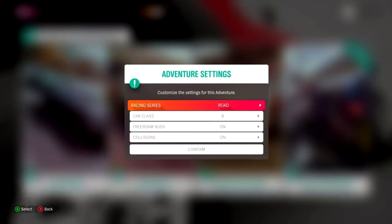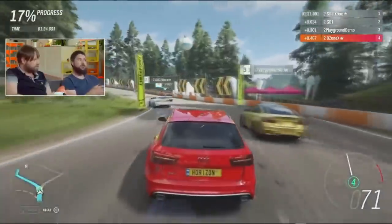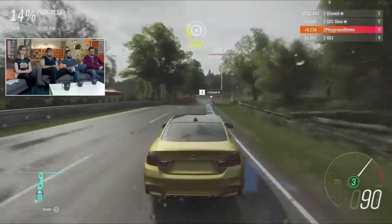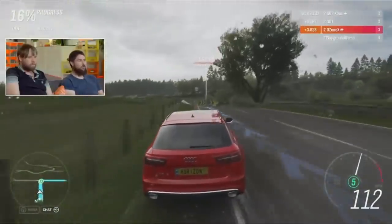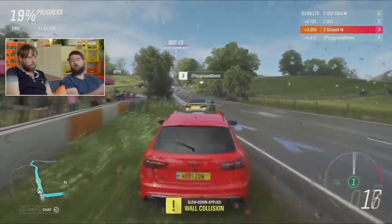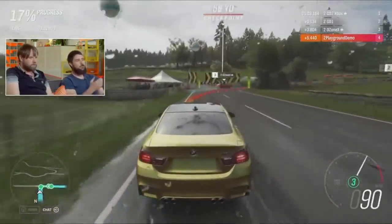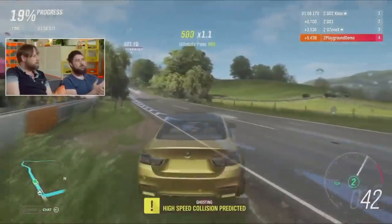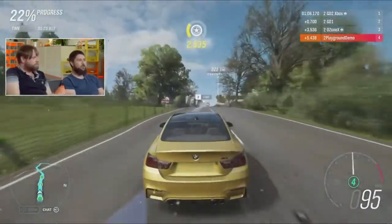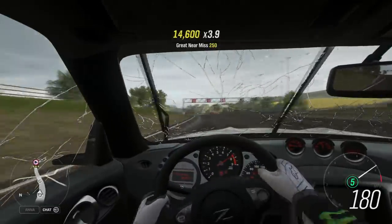Another new feature is the wall riding fix — wall riding is no longer possible. This is one of the first things added as part of the new grieving system. Basically, if you purposely drive into a wall it will slow you down for a couple of seconds. They've worked hard to make it smart: if you accidentally get pushed into a wall by an opponent, the penalty does not activate. There also appears to be an anti-ramming system — if a fast car completely rams you, the game may ghost that car, meaning a lot less ramming overall.